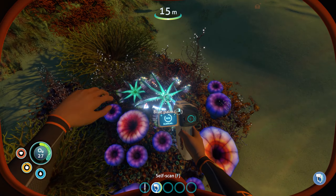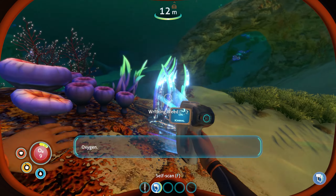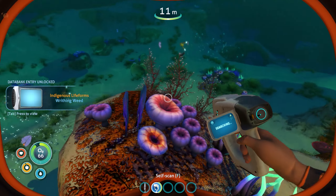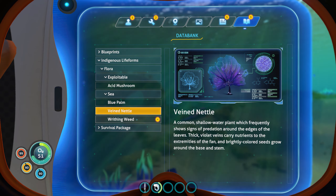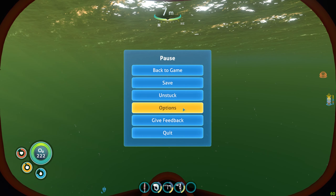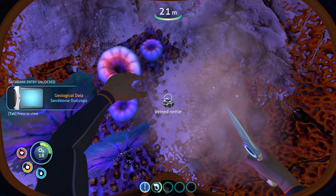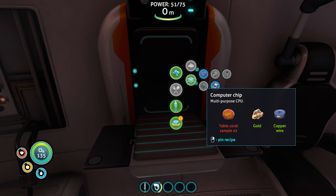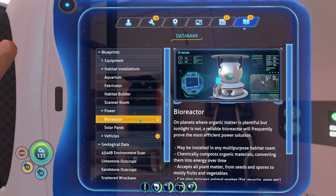In terms of the UI, it strikes a balance between functionality and immersion. The UI seamlessly integrates with the game's underwater environment, enhancing the sense of being in a vast and mysterious world. With its minimalistic approach, it allows players to focus on exploration and survival without unnecessary distractions, making it easier to navigate menus, manage inventory, and interact with objects. However, in certain situations the UI may present a lot of information at once, which can be overwhelming for new players trying to grasp the game's mechanics.